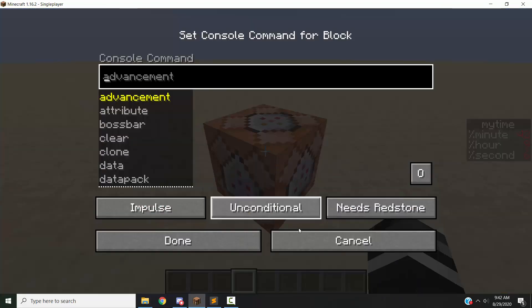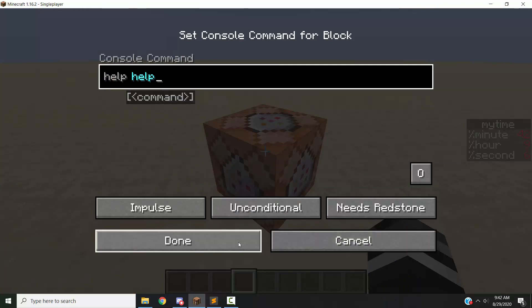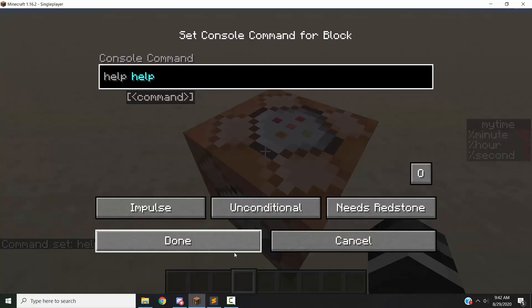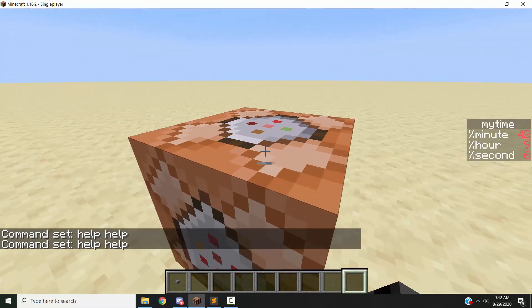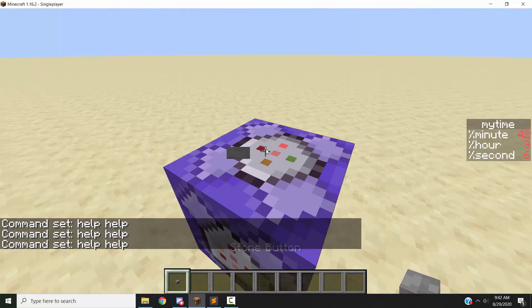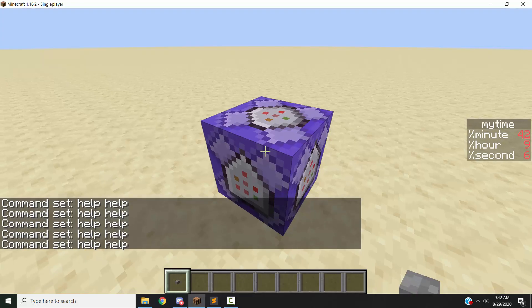Now, how it works — it's pretty simple. So if I type a command, like help, in a command block and enable output, then I power and activate it, it'll say something like '9:42 — /help command.' So it'll tell me the time, but it also tells me this extraneous stuff. So we can't really just grab the time and use it easily. We have to do something else.